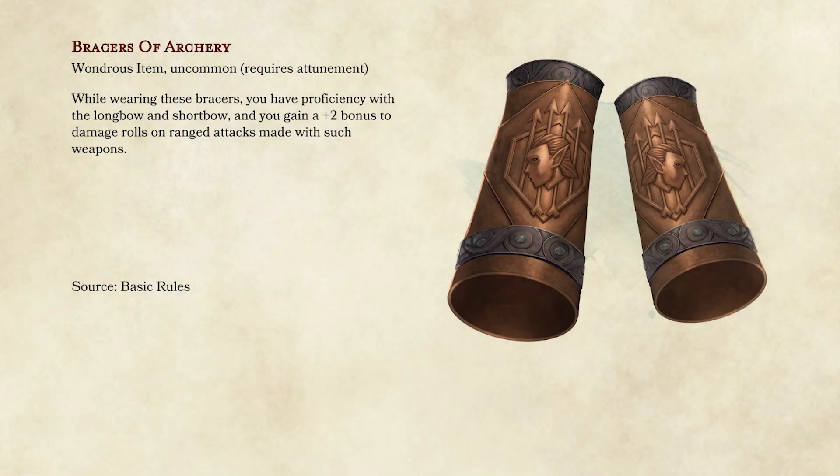Number eight is a really simple one. We don't give a lot of bow love here, but this is just the bracers of archery. Someone gets plus two to all their longbow and shortbow damage. It's only plus two damage — it does add up eventually — but this is something you can hand out early and your player, whether you have a ranger, ranged rogue, or even a ranged blood hunter, can probably hang on to and use for at least three, four, maybe even five levels.